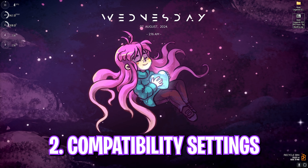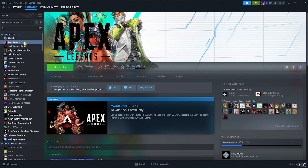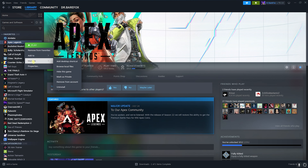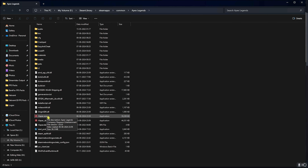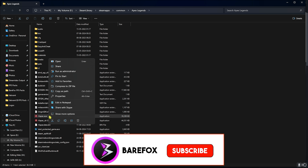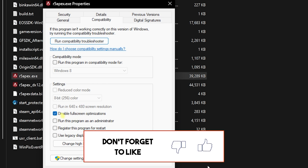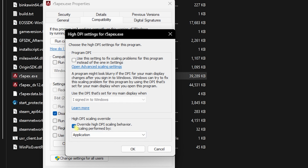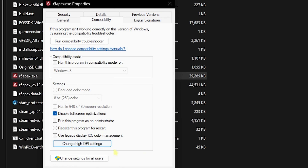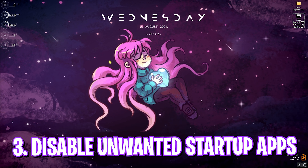Step number two is the compatibility settings. Open Steam, right-click on Apex Legends, go to Manage, then Browse Local Files. Right-click on r5apex.exe, go to Properties, click Compatibility, and enable Disable Full Screen Optimizations. Then select Change High DPI Settings, enable Override High DPI Scaling Behavior, set it to Application, click OK, and apply.